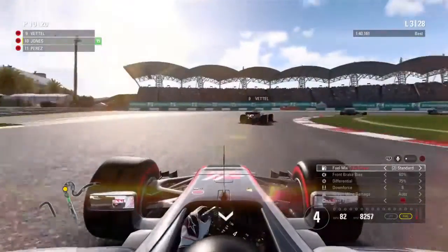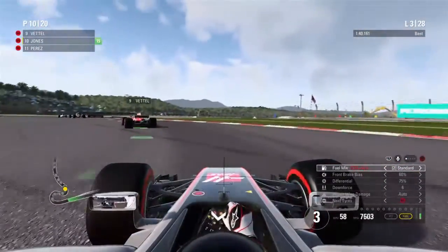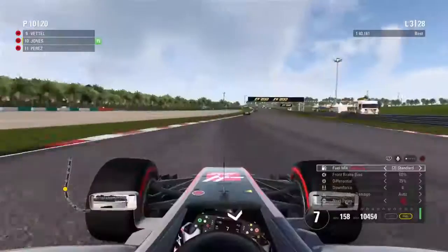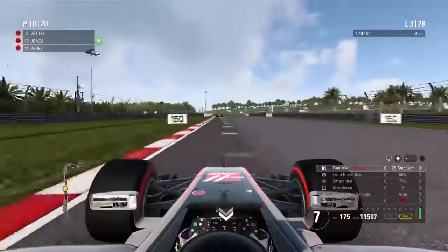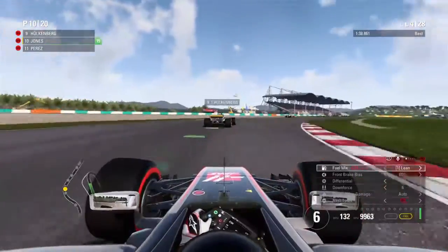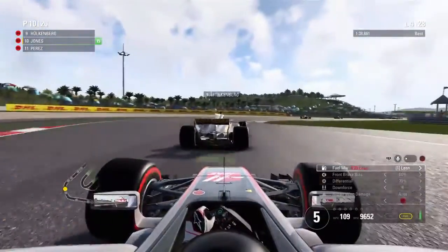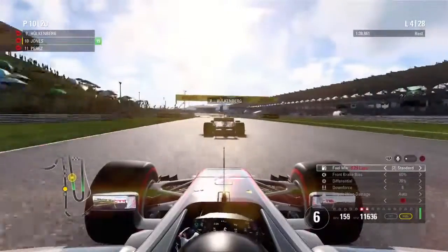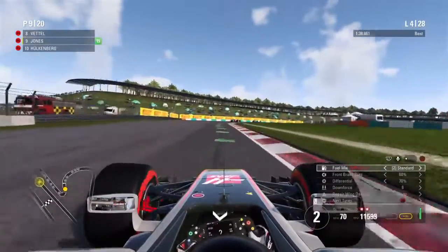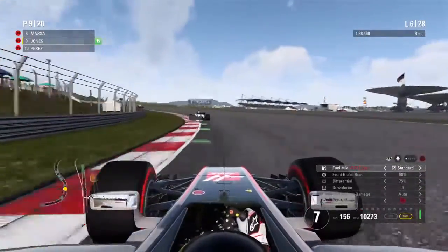Perez has caught right up to the back of us in his Mercedes-powered Force India. Through turn one I tried to catch up to Vettel but got a poor exit, leaving myself vulnerable to Perez. But he doesn't have the legs to nip down the inside — we hold our line and go quite wide on the exit. Now onto lap four, we're behind Hulkenberg in the Renault, keeping with him through the right-handers. We try to nip down the inside, go way too deep but manage to end up on the racing line, turning a scruffy attempt into a decent one. Now catching up to Felipe Massa.